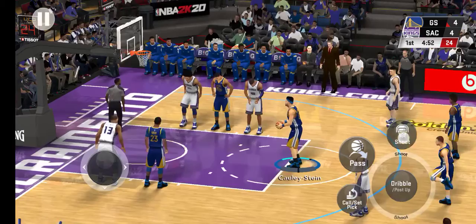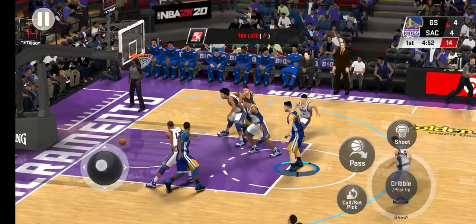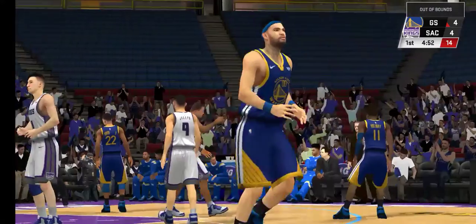It's the shot, he'll go to the free throw line. Well, I tell you what, that is a lot harder than it appeared. You've got to get your body angle just right. And that one misses, out of bounds. Sacramento will take possession.